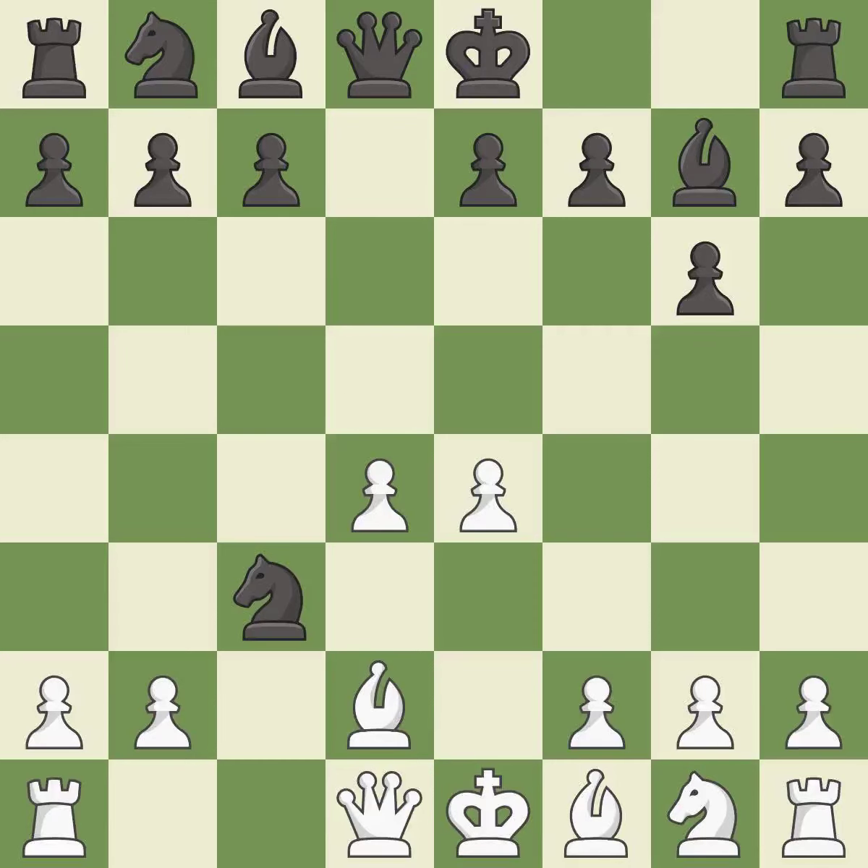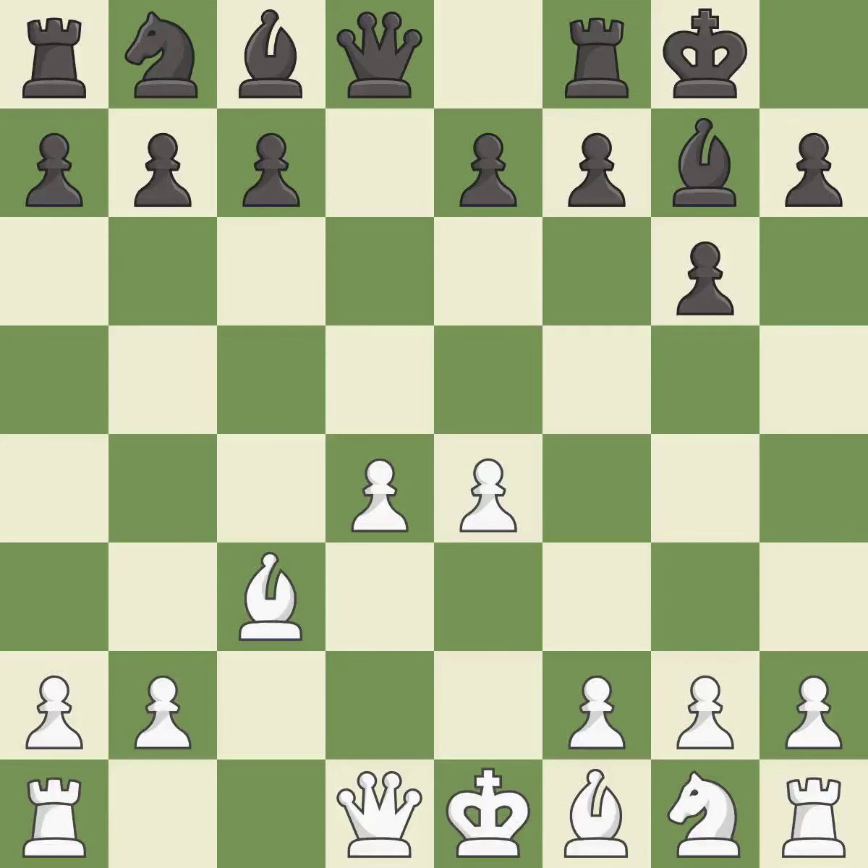This maintains the balance in material with a good trade. Recaptures. Castling gets the king to a safer square, out of the center of the board, while also developing a rook. Castling kingside tends to be safer because the king is further from the center. It is the last book move.